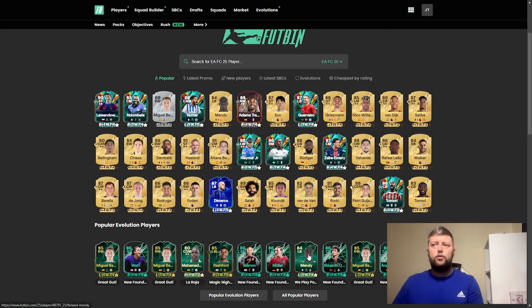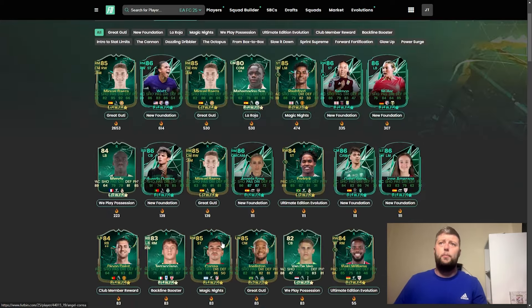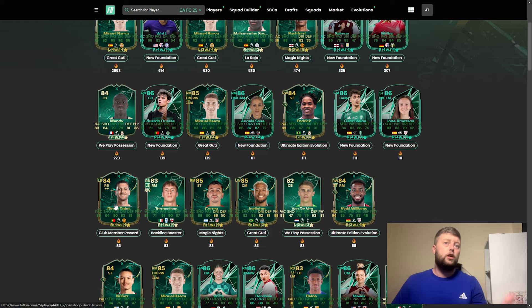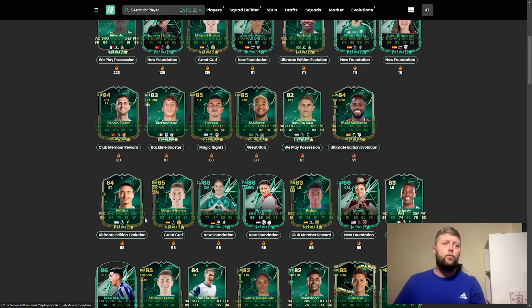We've already seen a Ferland Mendy get an upgrade — there is more to that which I'm happy with. It's going to be an interesting part once we get into Team of the Year and eventually into Team of the Season, in terms of where it leaves evolutions. At the moment we're looking at popular players like Endric, Correa, Deleu, Joel Linton, Anaki Williams, and Nunez who can be evolved into the Ultimate Edition.